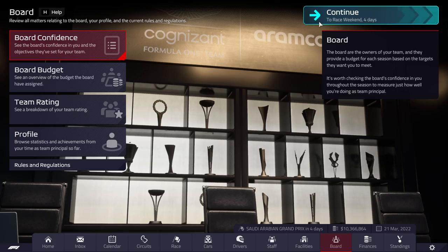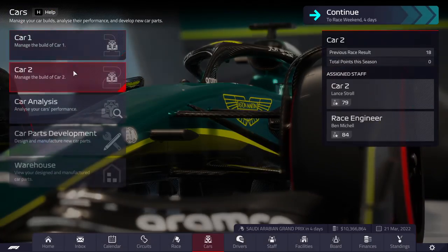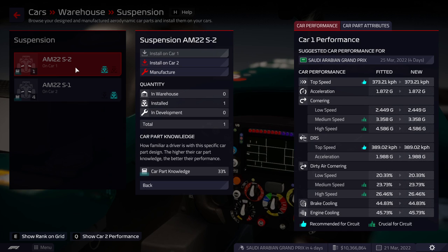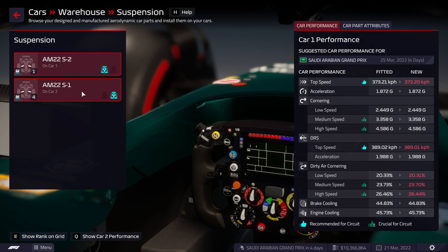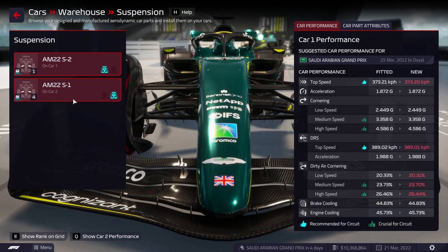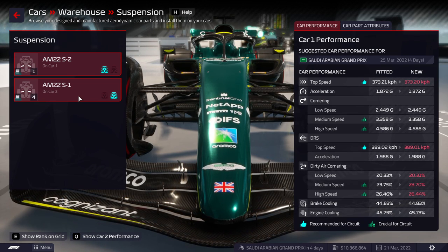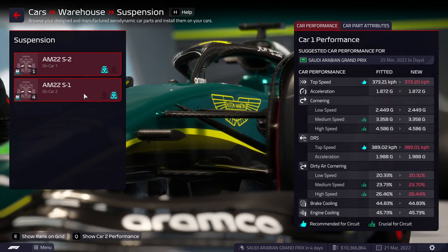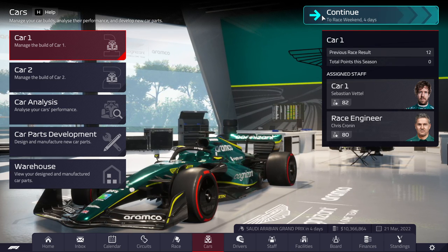We're not going to get any upgrades done, so we're just going to go. We do have one upgrade actually — we started the game with a suspension upgrade. But I don't feel like spending money to put it on the car because it's super minor. 0.02% in cornering, 0.01 kph — it does something but not enough to warrant more attention right now.